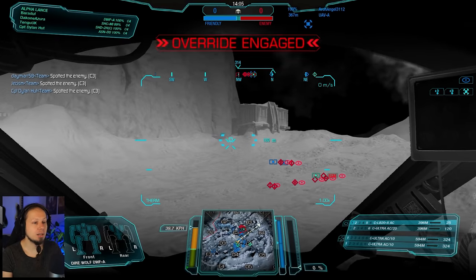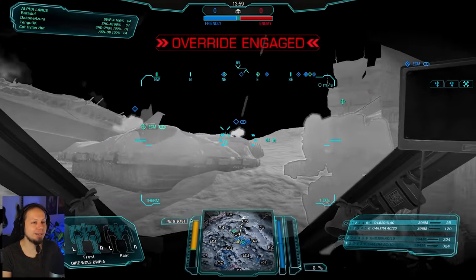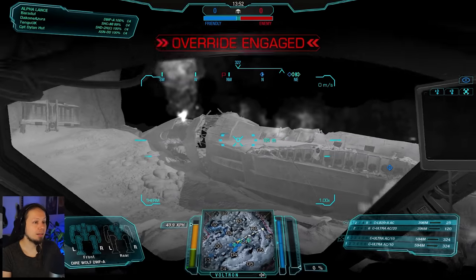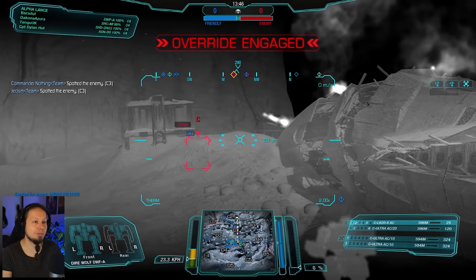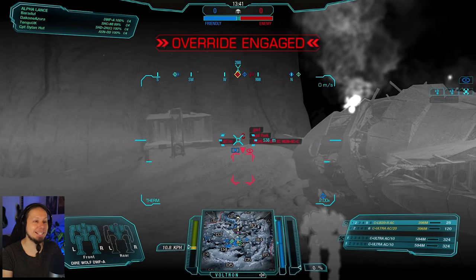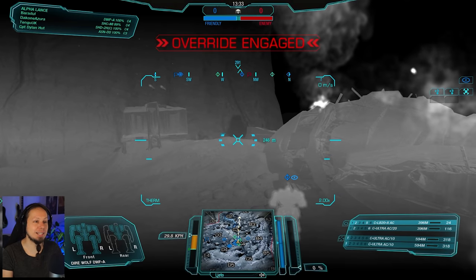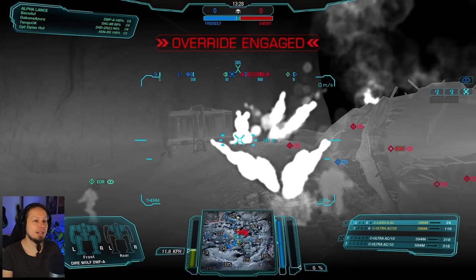Do we defend this? I feel lonely. I'm gonna get out of this here — showing my back towards Charlie 3 is not a good idea, so we're gonna turn around. Alright, we're gonna hold this then. I bring my Dire Wolf, so we decide for defense. Let's see what it brings. If the enemies peek, they are gonna get punished. Just be patient — that's super important.